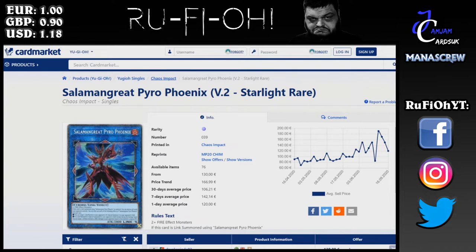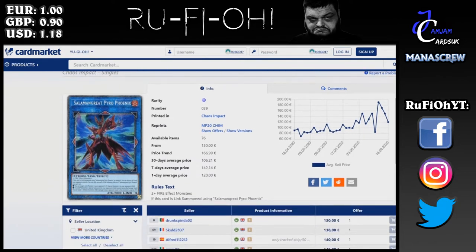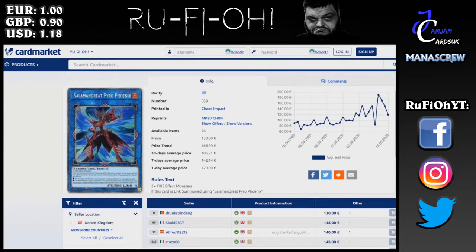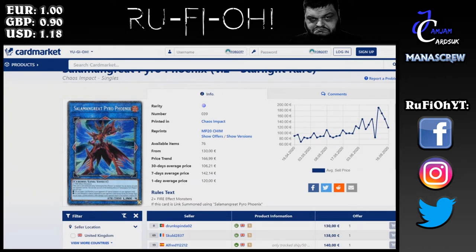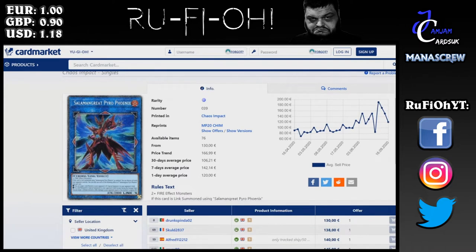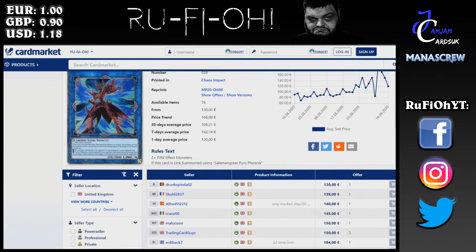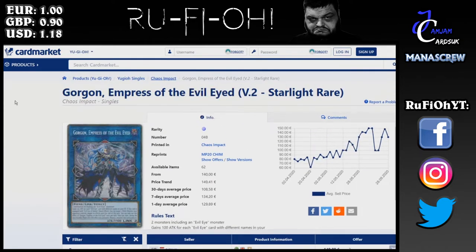Next up, Pyro Phoenix from the absolutely dead Salamangreat deck. I was looking at the win rates and the deck is dead — honestly anyone playing it right now is in a bad place. Salamangreat Pyro Phoenix is one of the cheaper ones at 130 euros; the 30-day price average is 106, so it's gone up very slightly, but the overall price trend is closer to 170, so overall we're expecting to see this likely head down again.